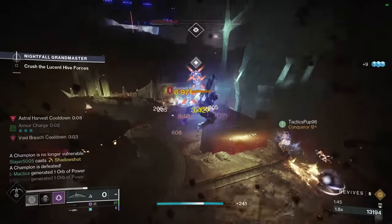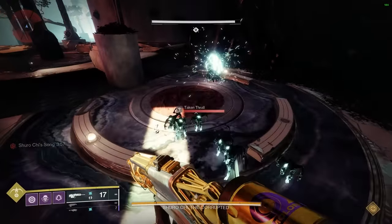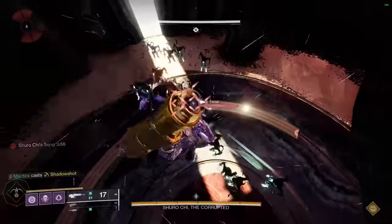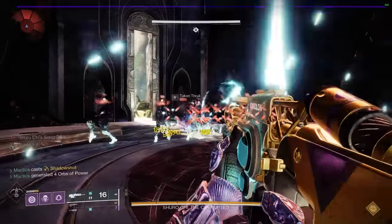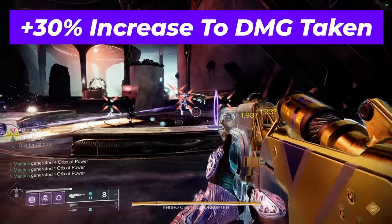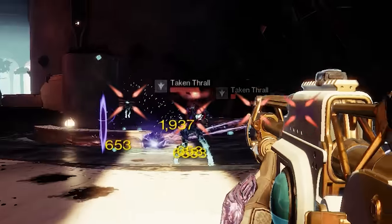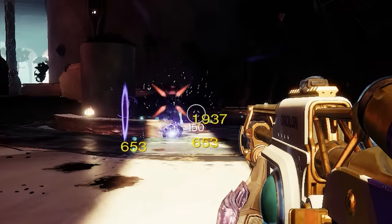The whole build obviously begins with the Deadfall Hunter tether super, which upon cast fires a single void anchor that pulls all enemies towards it and tethers them. Tethered enemies are weakened, suppressed, receive an extra 30% damage from all sources, and share 50% of all of their damage taken with other tethered enemies.